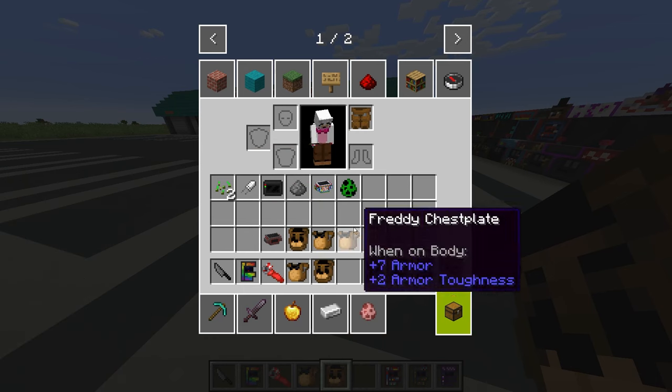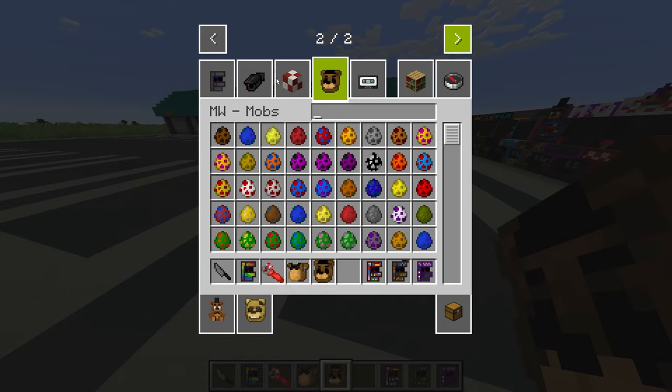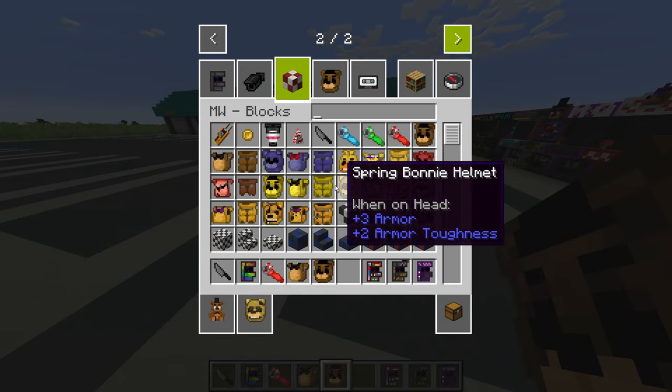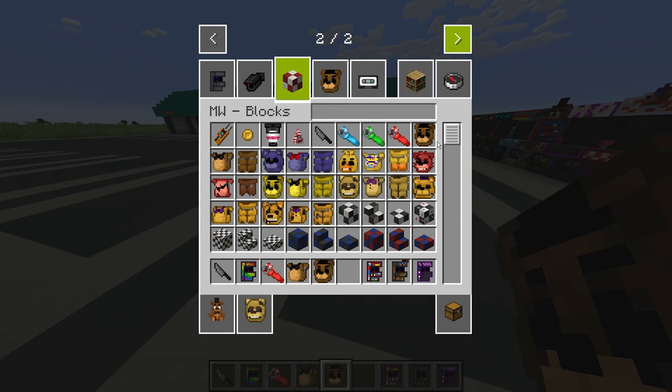That was the Freddy clothes. I'm guessing everything looks similar if we go to the other character clothes - like Chica, Bonnie, stuff like that. There's also a Yellow Rabbit and a movie version too. So that's very interesting.